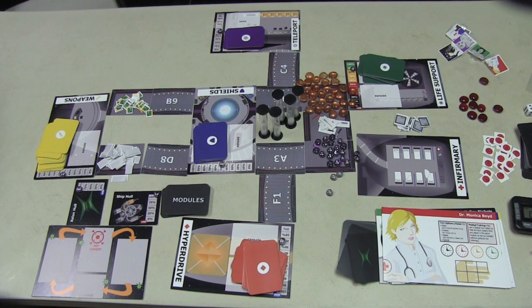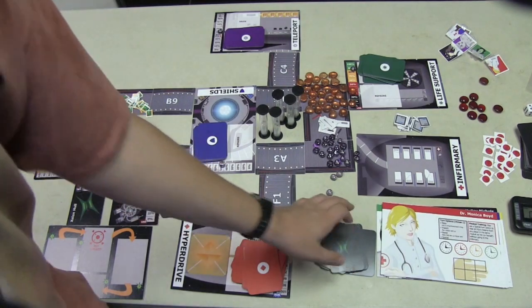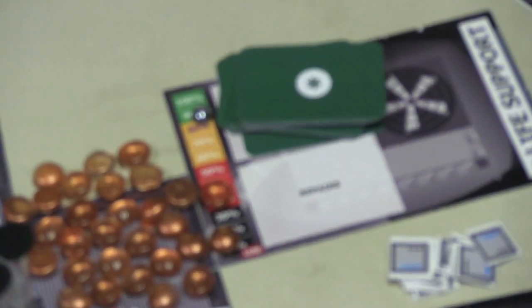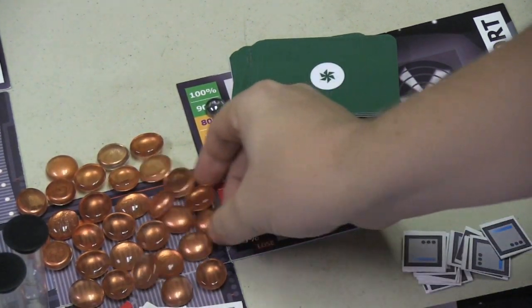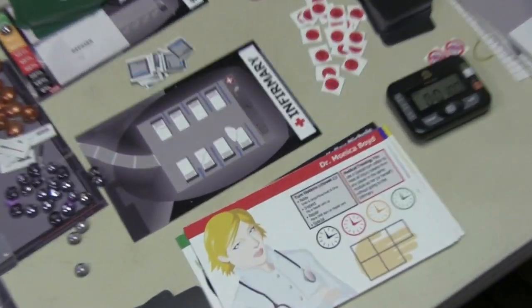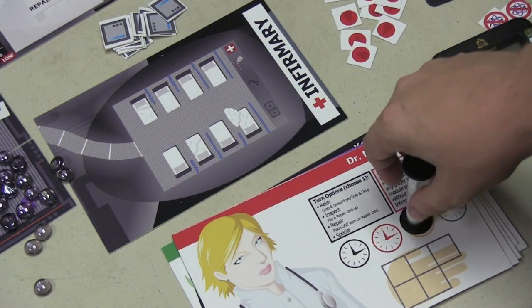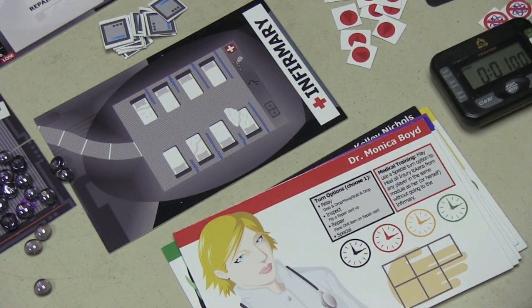Players have a 15-second timer — a very fast timer. As the game progresses, everyone will be looking at the life support section. Life support has a percentage starting at 80%, and the color it's in tells you what color your timer starts at. You put your timer down, and once the yellow timer is done, you flip it to the green. Once the green timer is done, you can go again.